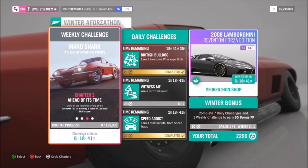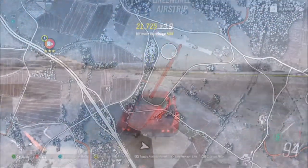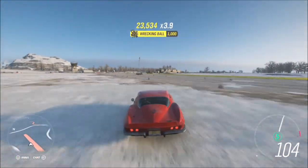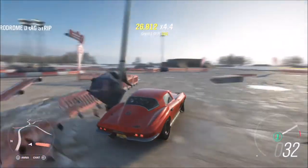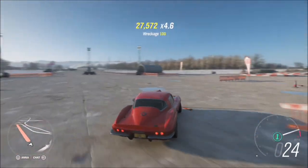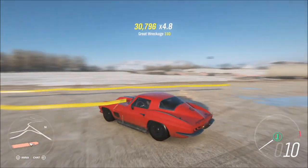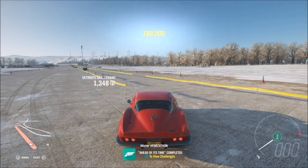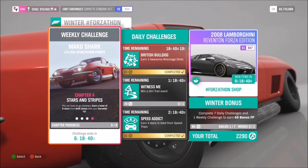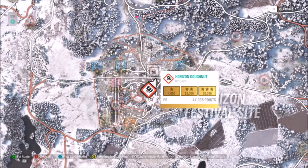The next challenge wants you to earn a total of 125,000 skill score. For this I recommend going over to the airfield, as there's lots of stuff to smash into and you can do all sorts of jumps and drifts. You want to hit a total tally of about 25,000 with a multiplier of five if you're doing it all in one run. This challenge didn't take me long, especially as after doing the motorway runs I'd already racked up a fair amount of score, which can carry over to the third challenge as well.